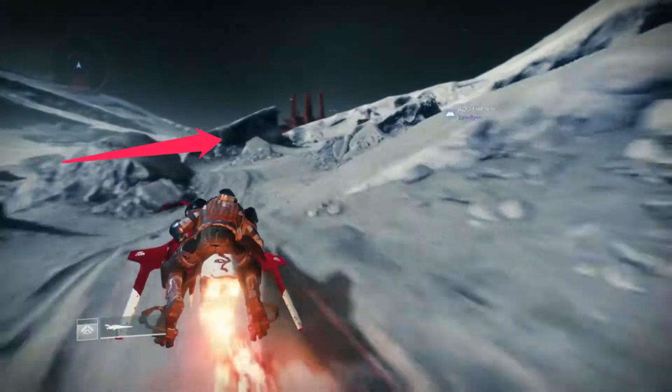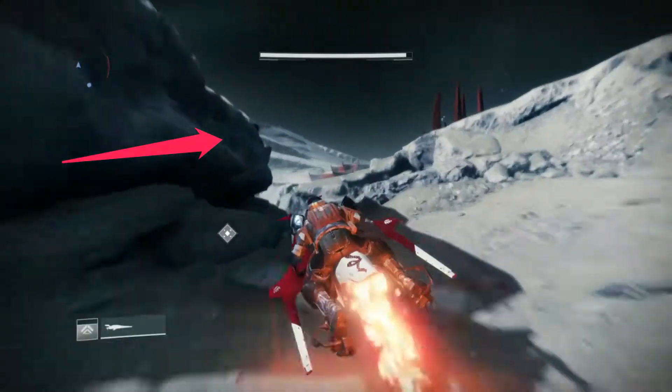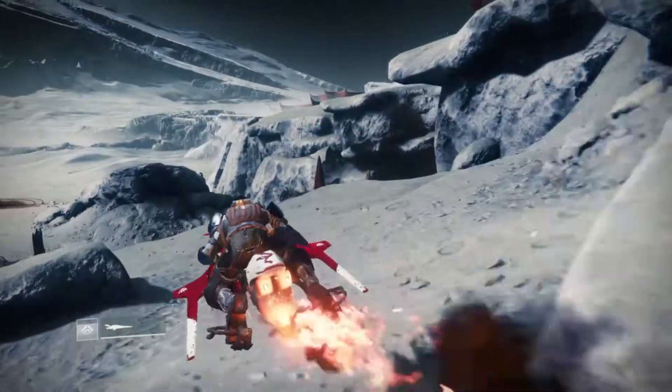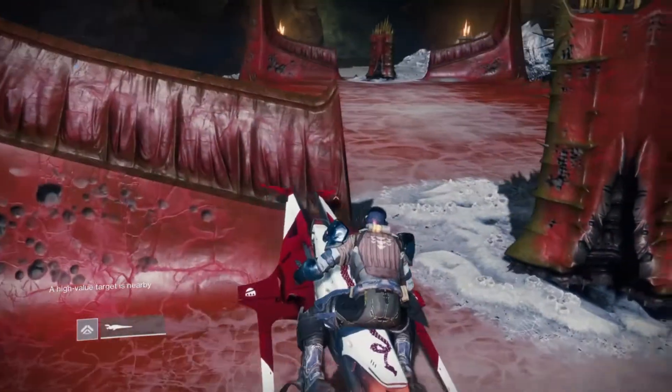First thing you want to do is spawn into Thor's Harbor and then just make your way to where you see the arrow. There's this red building kind of to the right side of the map. If you want, you can just follow that as a guide, so just make your way there.